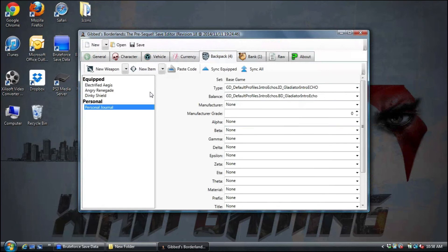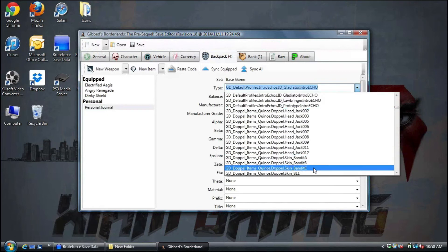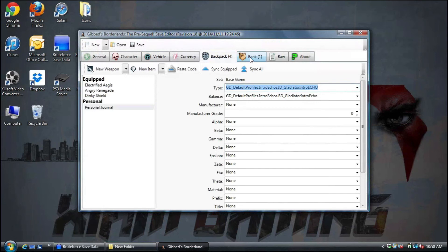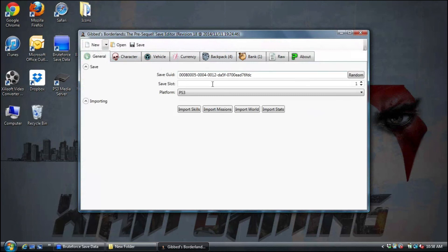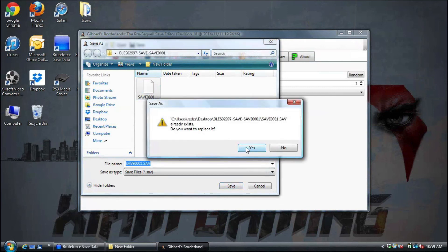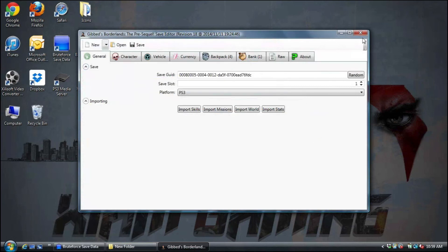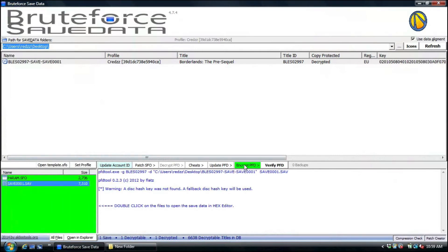The personal journal tab — I didn't mess around with this either, but you guys can let me know what works. You put whatever you want in there and it should work and load. Once you're done modding your save, come back to save, hit save, hit yes to replace. Once that's done, close out the save editor.